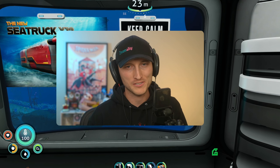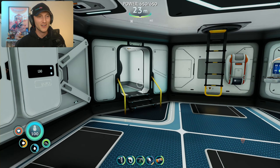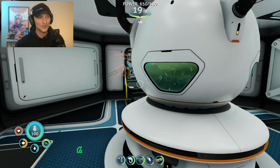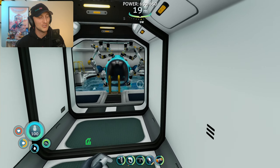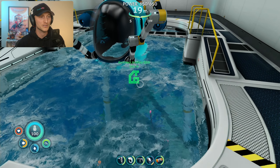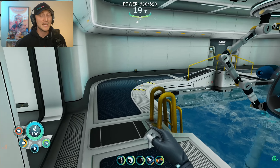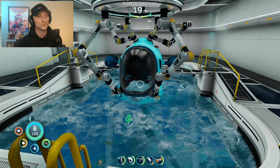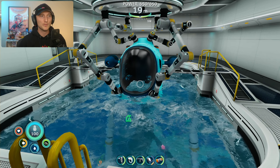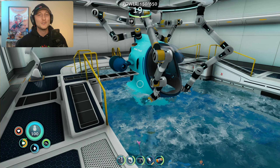Welcome to another episode of our Subnautica Below Zero adventure! We are exactly where we left off — our base is getting a ton of upgrades, which is so cool. We have the bio reactor here. We found the laser cutter last episode, which we need for a bunch of things. We also got to use the Sea Truck a bunch, and we have new upgrades so it can go deeper than ever before.